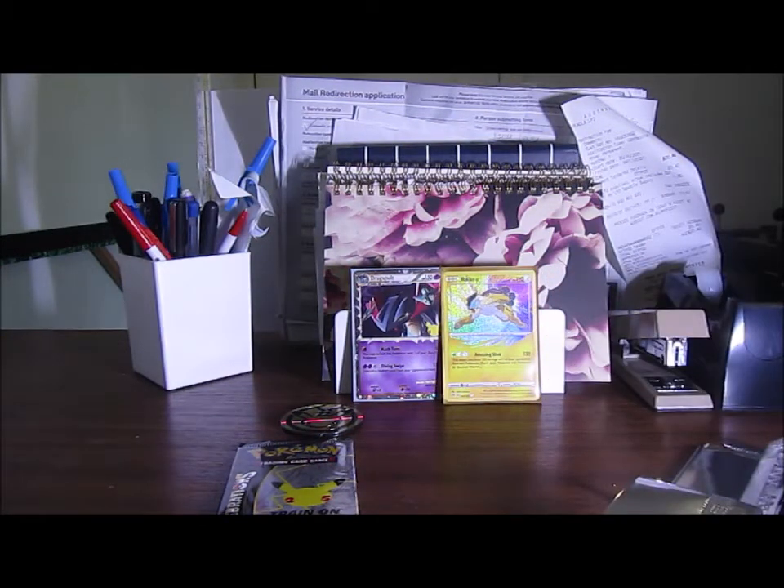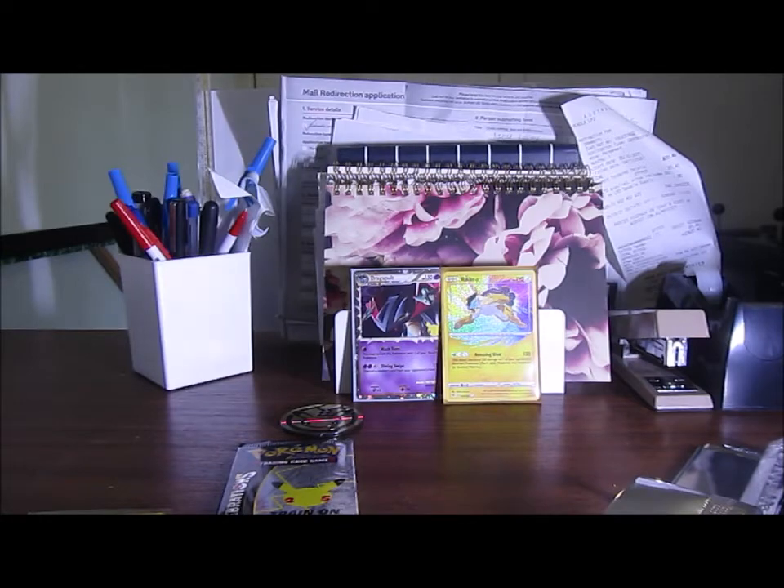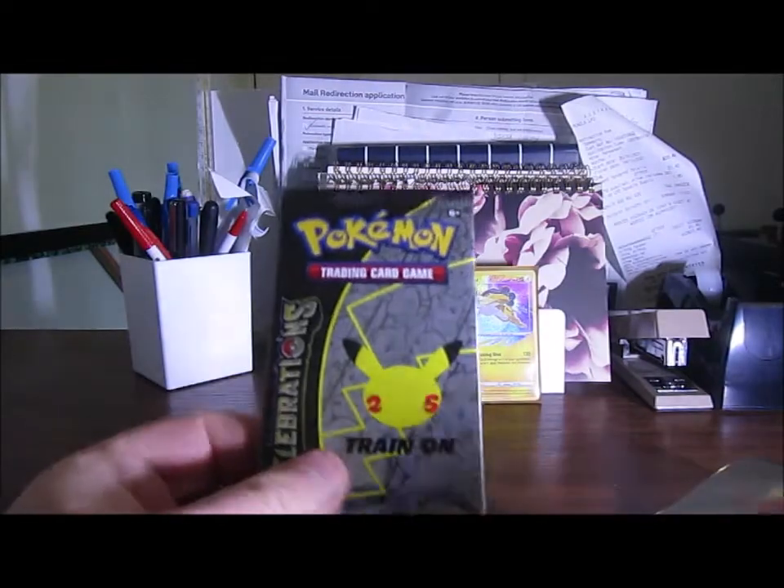I'm just going to chuck all these in sleeves because they deserve to be in sleeves. I think these two might be from Double Crisis — oh no, Double Crisis has a different symbol. Zacian-V — well, no one really cares about that, let's just be honest. I looked online — the cheapest I can get from this is like 20 bucks — ridiculous in its own.